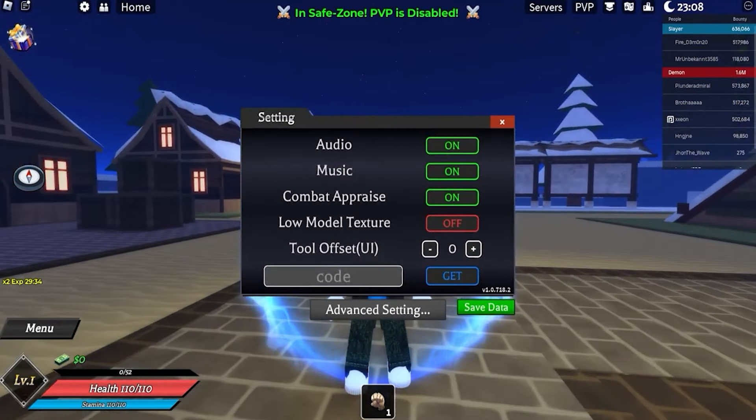There are some cool codes that I have for you guys. It's summer right now so the first code is gonna be 'summer event' — this code will give you a status reset and XP times two for 30 minutes, so that's actually epic. Next up we got 'thanks for you play' — use this code for 50k cash and three status resets, so absolutely a very nice code.